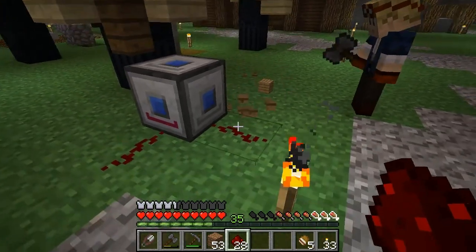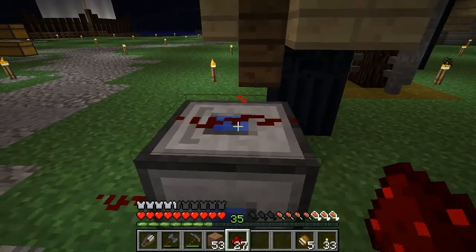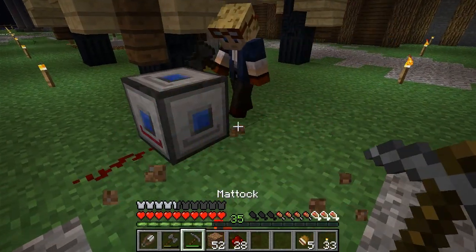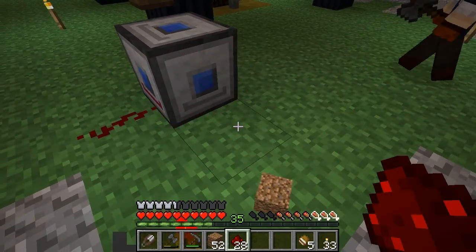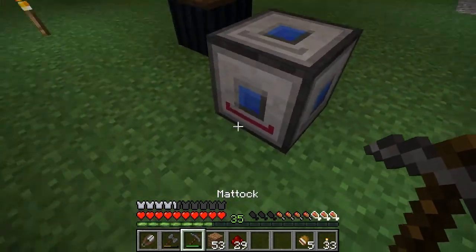That's weird - it doesn't detect when I break it. Let me check with the wood. Oh, it doesn't detect redstone being moved, that's strange. Anyway, this detects block updates and then sends out a redstone signal from this face here.